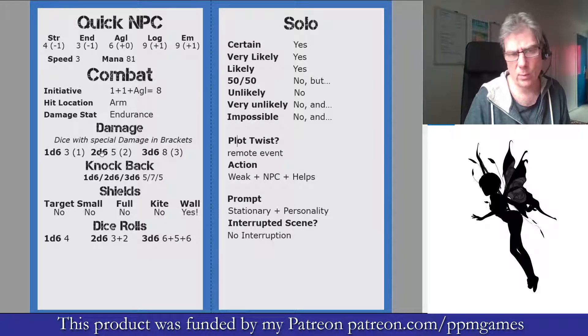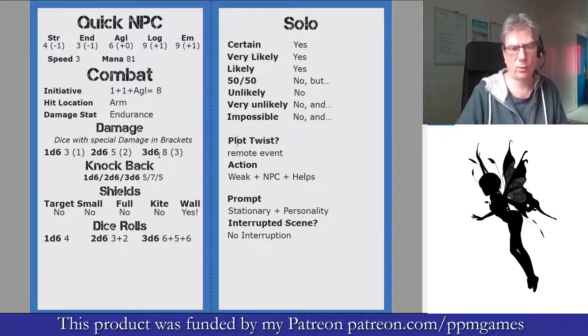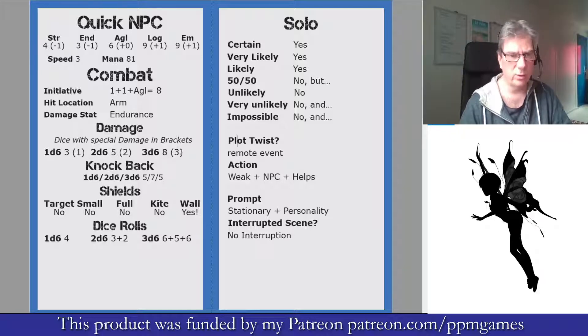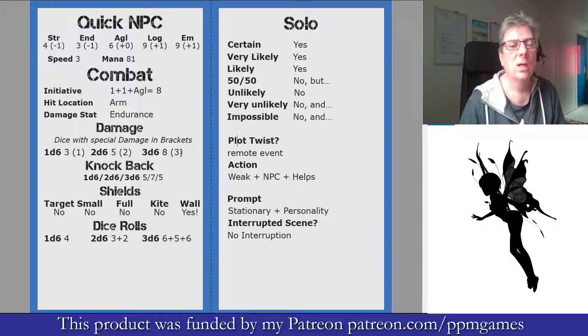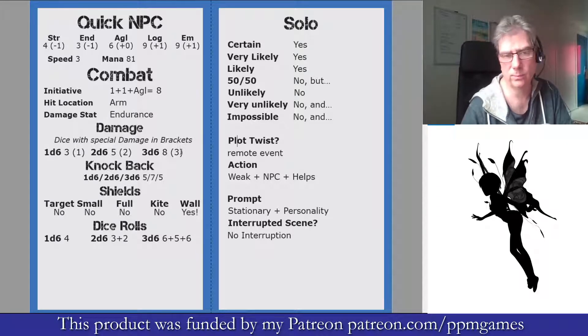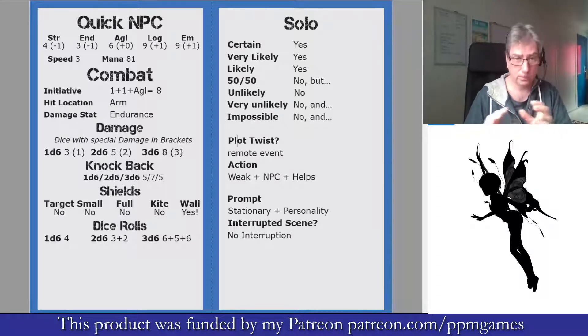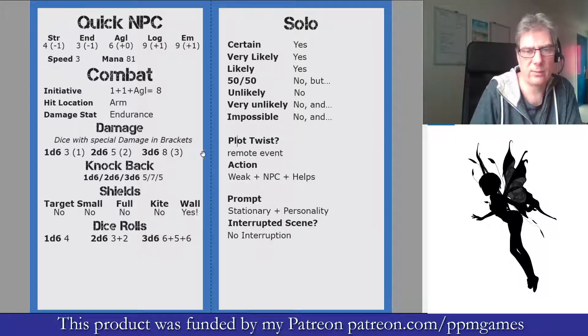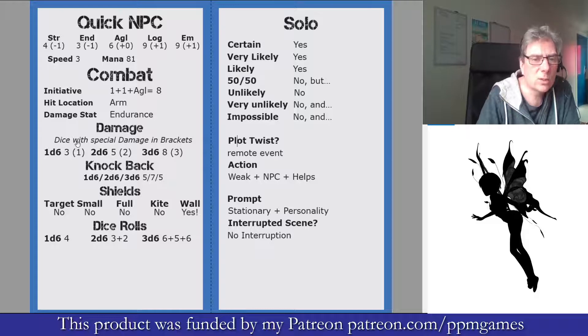Light weapons do a d6, medium weapons do 2d6, heavy weapons do 3d6. The number in brackets is what's called special damage. If you're using a bludgeoning weapon that would be stun; if you were using a flamethrower it would be burning; fireballs would do fire damage; knives would do bleeding. Special damage is taken at the end of every combat turn from that point on. So a dagger would be 3 damage, short sword or broad sword would be 5 damage, great sword would be 8 damage. That's your basic damage.